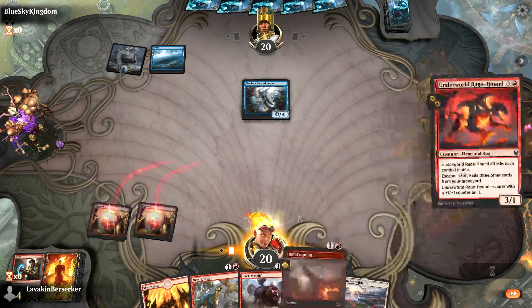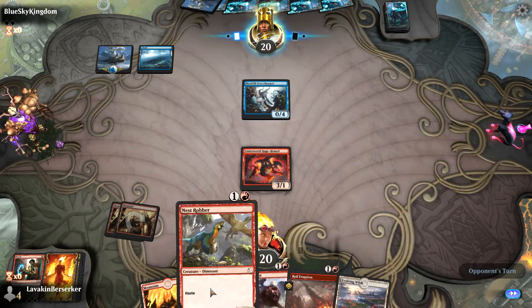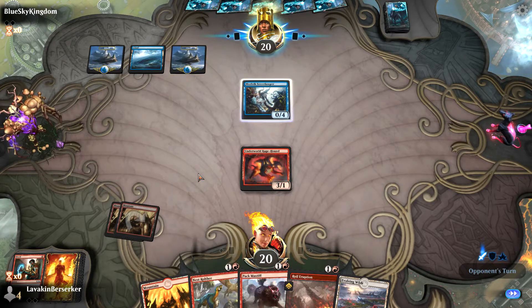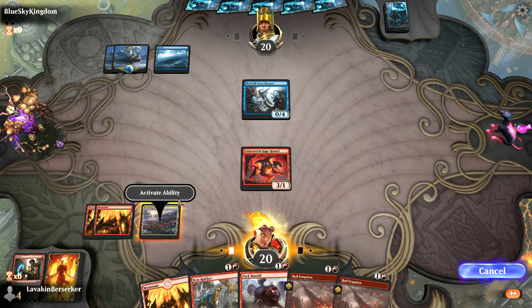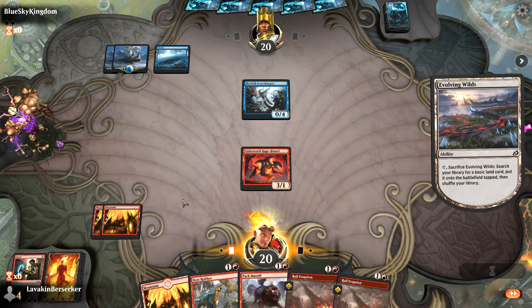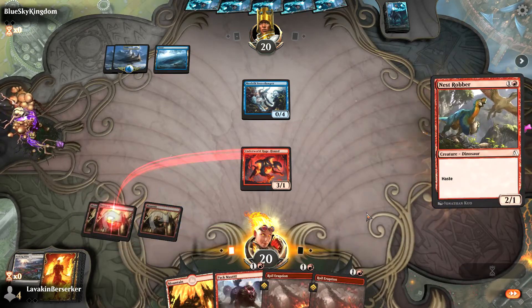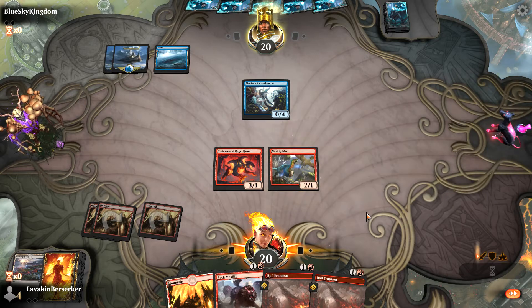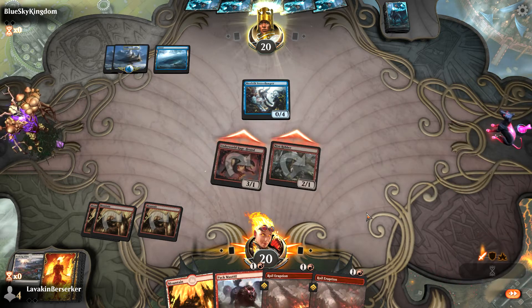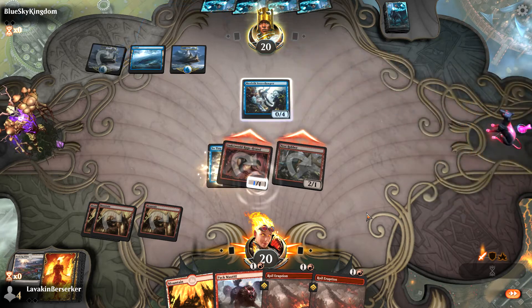I'll play the Rage Hound here. Next turn, probably play the Nest Robber. Yeah, something about that — why would you attack there? So we'll play Evolving Wilds, fetch a Mountain, just because I need to get more land on the field. And we'll play the Nest Robber and Swingle both. As soon as you can block the Rage Hound, which is fine.